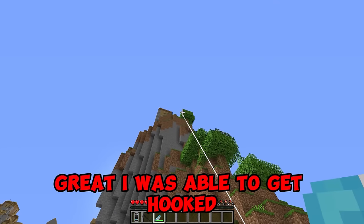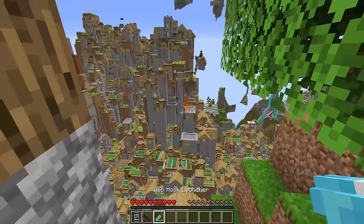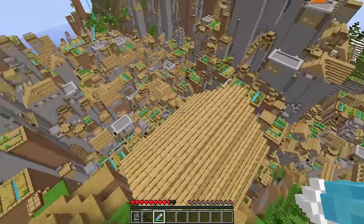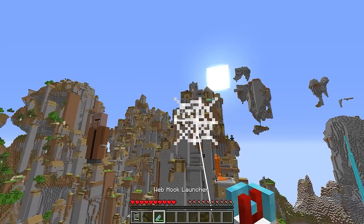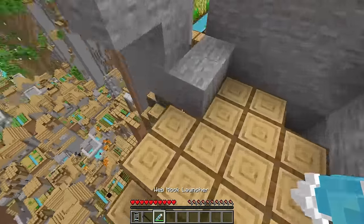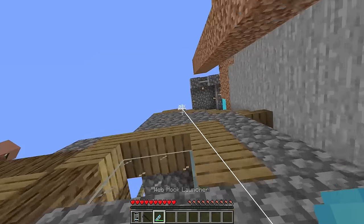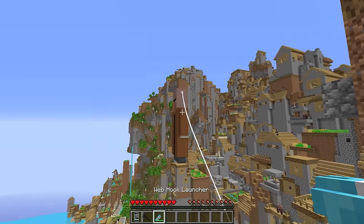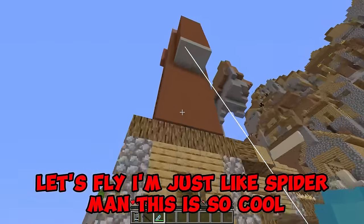I'll fly here — great, I was able to get hooked! It turns out I need to find a statue of a resident, and it seems it is on the other side of the village. I see a statue — I'll grab it here. I did it! I flew — wow, this is very cool. Now I need to climb even higher. This is the coolest invention in this world. Now I can jump to the statue. I'll cling to it — there will probably be guards there. I got caught on a villager's head — let's fly! I'm just like Spider-Man, this is so cool.